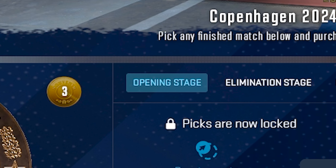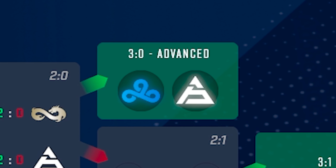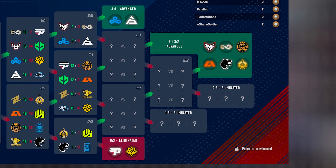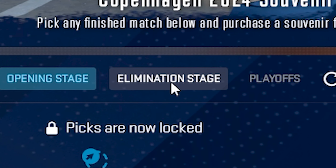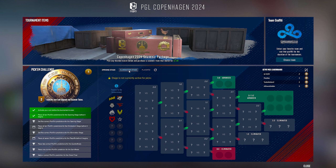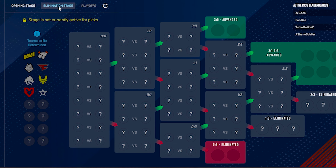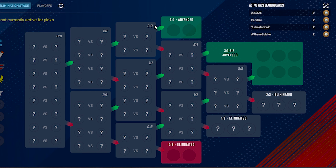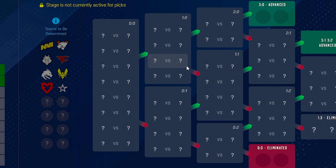The opening stage pick'ems already did happen, and if you participated in those, you were picking specifically who was going to go 3-0, who was going to go 3-1 and 3-2, and who would go 0-3. These are my pick'ems for the current stage — I think they're doing somewhat decent. If we go over to the elimination stage, the next stage that's going to happen, it's going to work exactly the same way except with different teams, some of which are still yet to be determined.